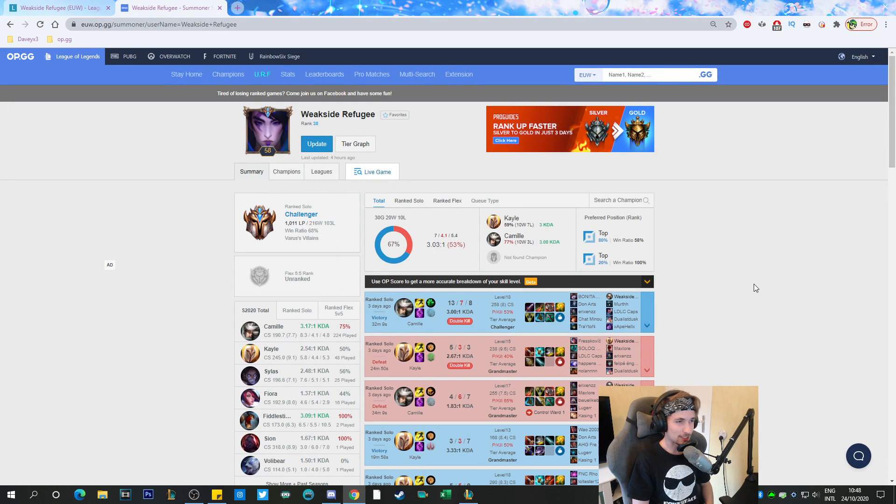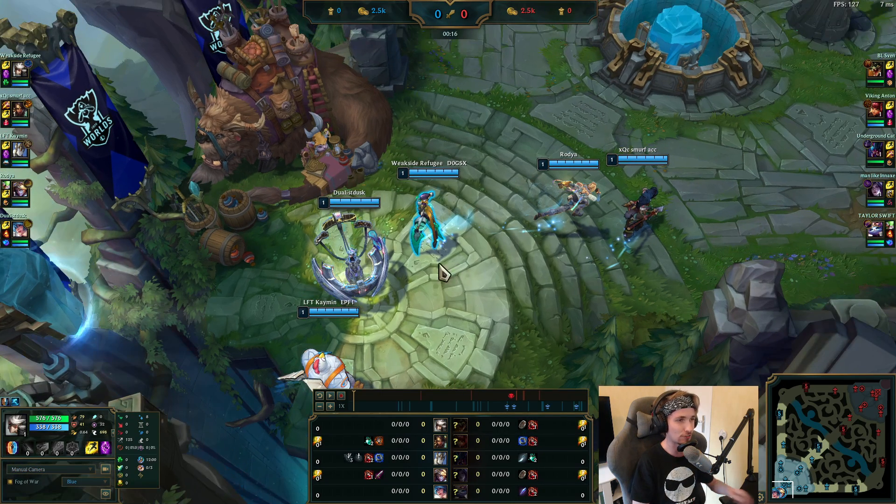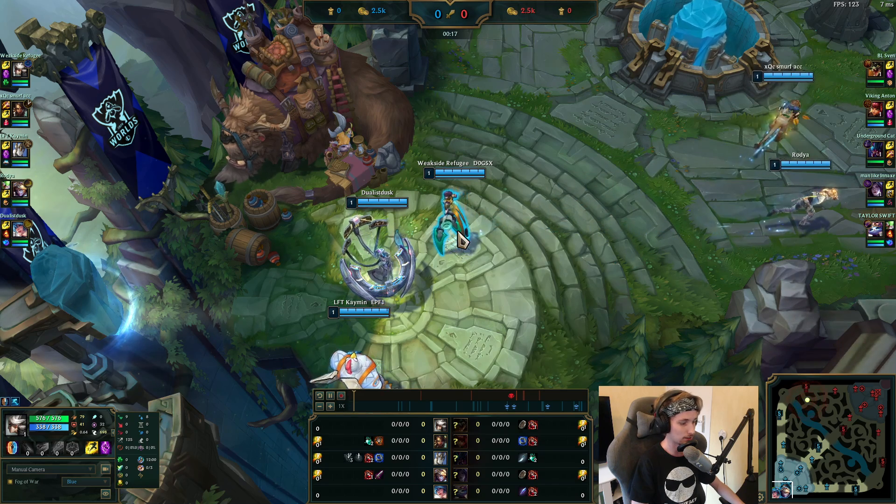Hey guys, today I'm going to teach you how to play Camille. We're also going to be watching a Challenger player who has about 1,011 points right now. Currently Challenger, with about a 75% win rate and some really amazing stats. I'm going to be explaining a lot of stuff on how Camille works throughout the game, so let's roll this game.